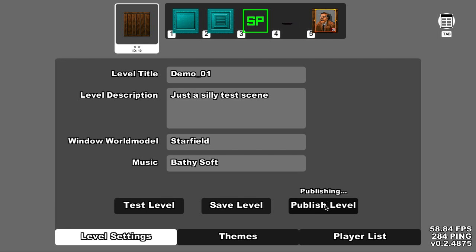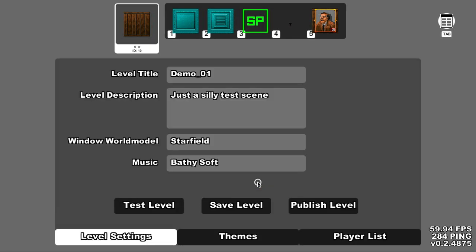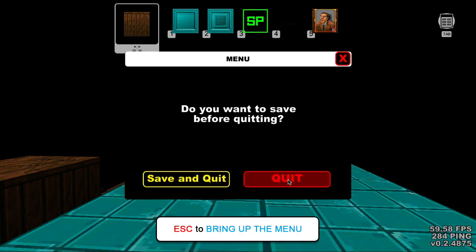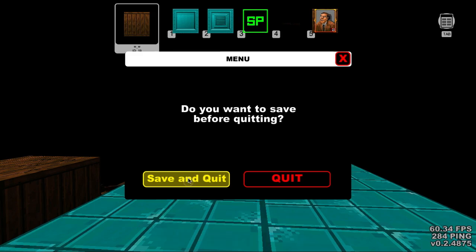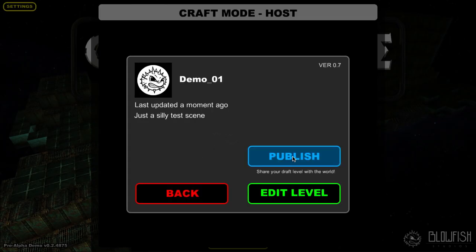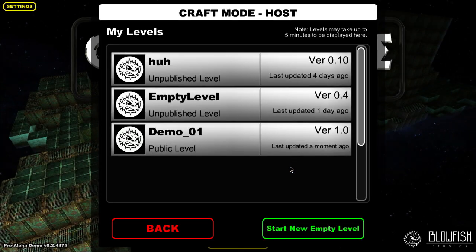Let's go ahead and publish this. There's actually another way to publish it, so let's try that. I'll just save the level and get back to the main menu and quit. I just want to bring up my menu of all my levels, and by clicking on demo01 I can click Publish there, and that will now publish this level to the internet.